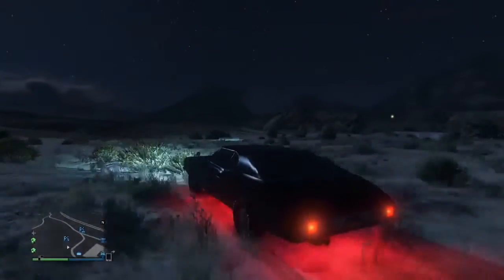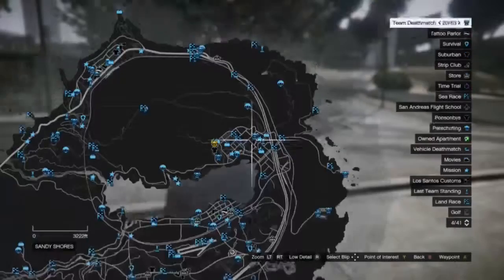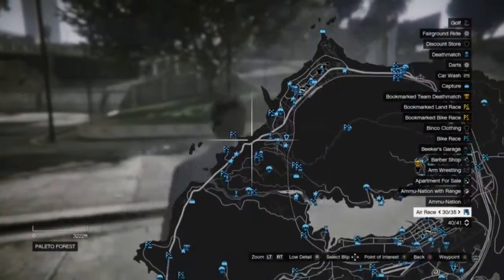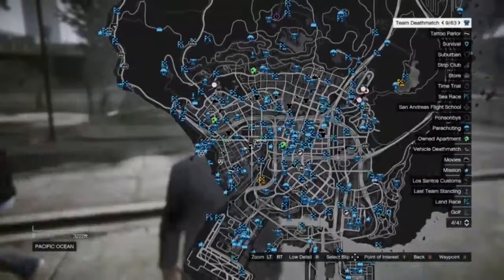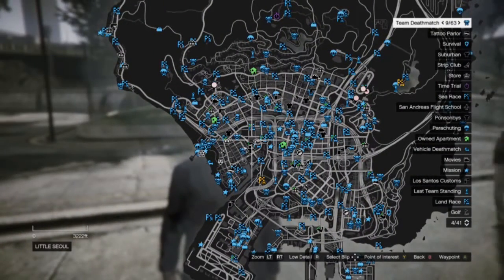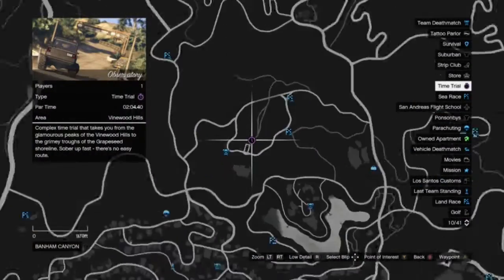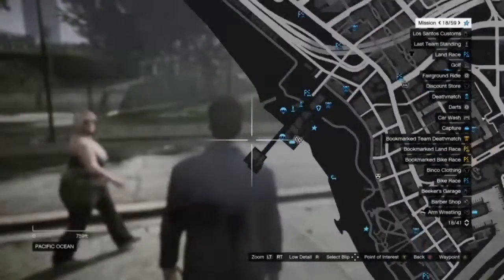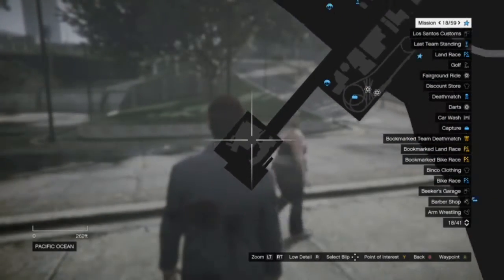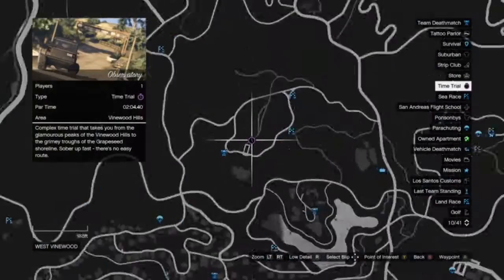As you can see here, this is the map in GTA Online. What I'm about to show you is known as the time trial events for free mode. There are also other events that only pop up at certain times — there's criminal damage events, chase the beast, and other little events like that. That was the old position I just showed you, and the other position is right here.